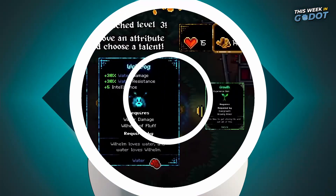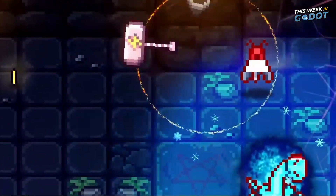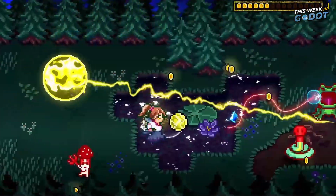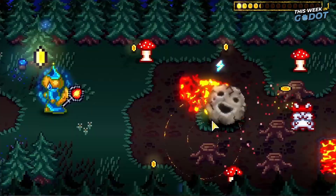Number 6. Versifer's Fungeon is a roguelite dungeon crawler with character building. Gather legendary equipment and customize your character with a large interconnected talent tree. Choose your skills and become a necromancer, a knight, an electric wizard, or a pyromaniac.